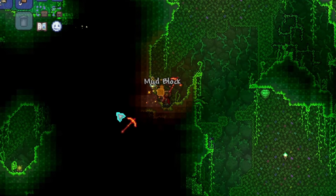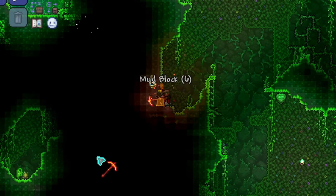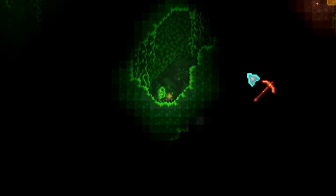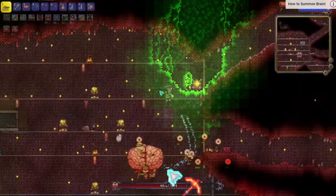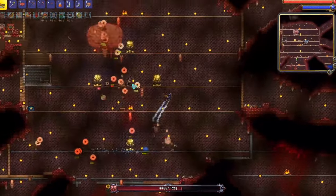Next, you will need to go down into the underground jungle biome and search for jungle spores. These are green plants that will have a faint green aura in the background. You will need to have 28 of these for one bag and one vault.